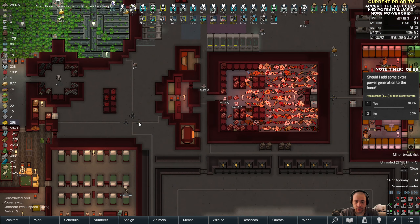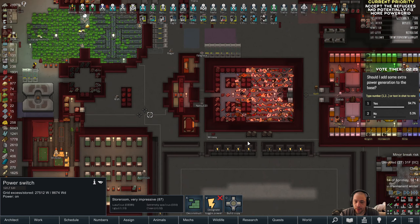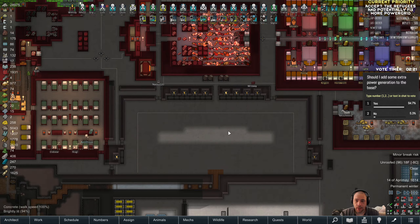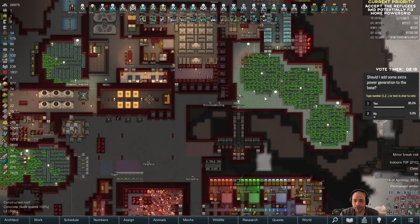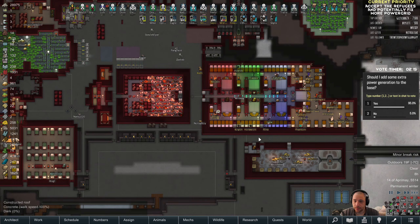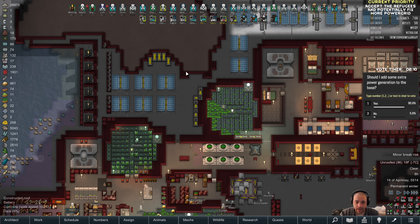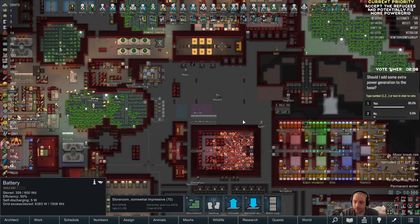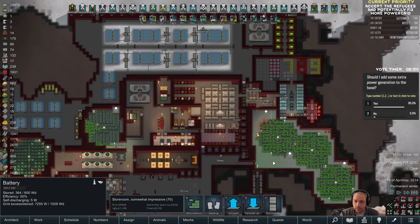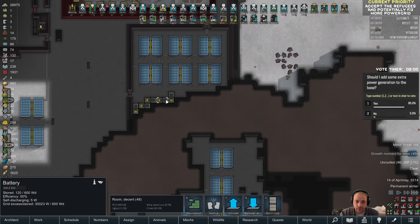The real question will be: once I flick this power switch off, how will the individual power grids deal with load? We'll see the result in the batteries. This is the western batteries, this is the central batteries. Where'd I even put the eastern batteries? Down here — here's the eastern batteries.